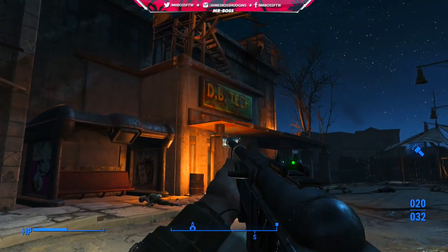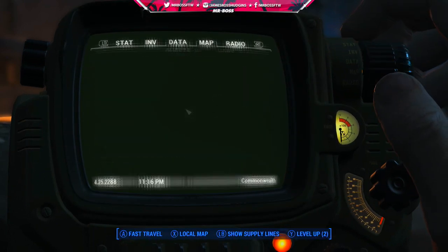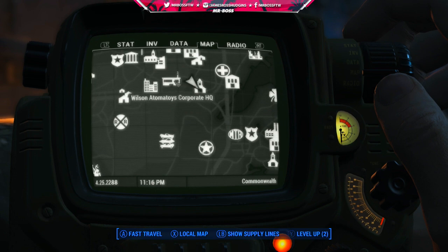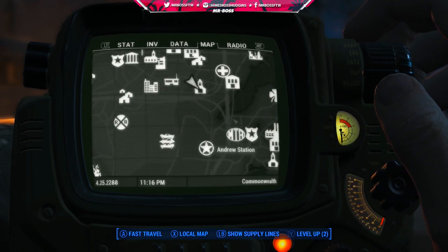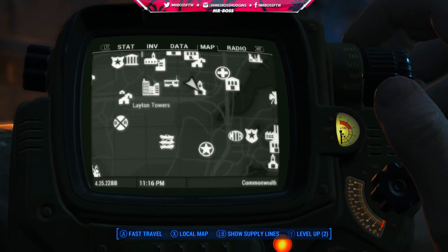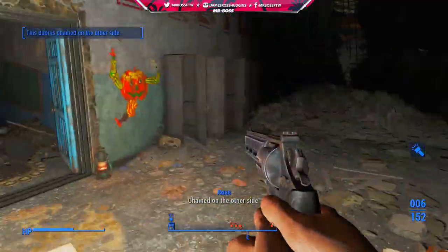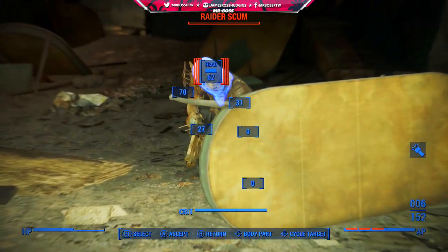You're going to need to look for DB Technical High School. I'll have it on the map for you right now so you can see what it looks like. This is one of the locations I didn't discover initially, even when I had almost found every location in the game, so it's kind of hidden. It's going to be filled with raiders on the outside as well as the inside, so come prepared.